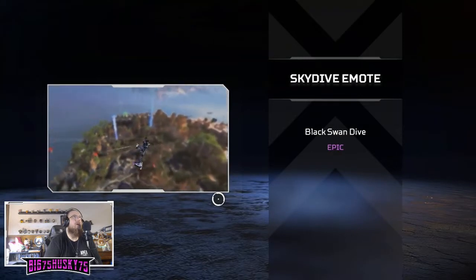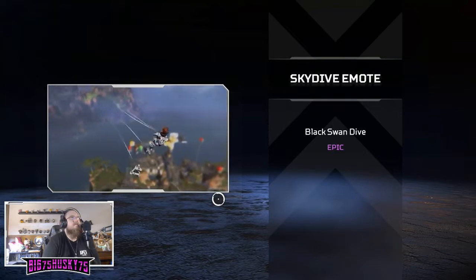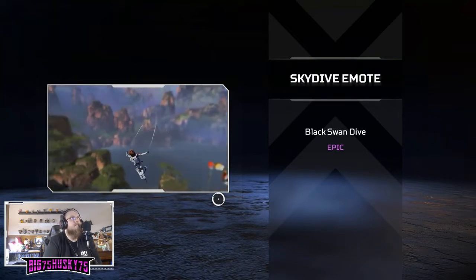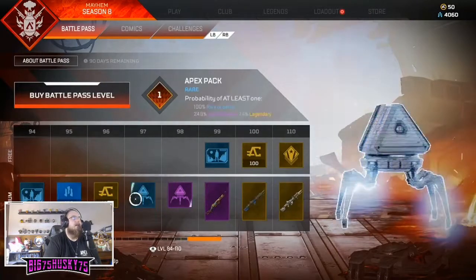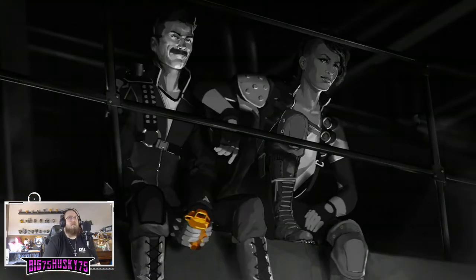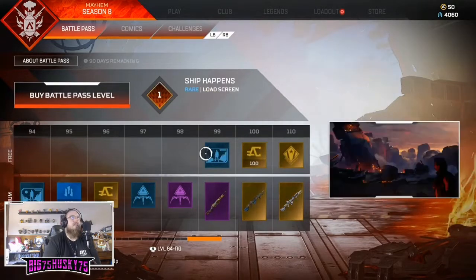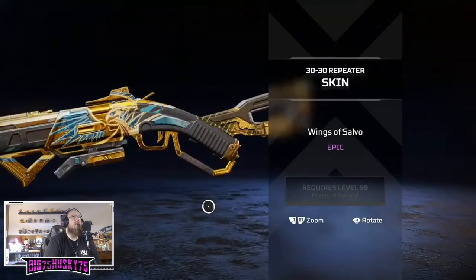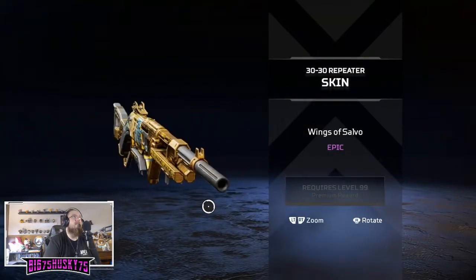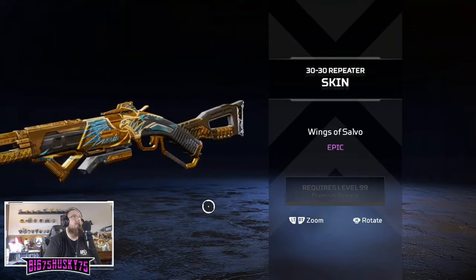Black Swan Dive - she's like dancing like one of the little music box ballerinas. That's really cool, I like that. Wings of Salvo - this is an epic skin but it looks like a legendary skin. It's got the movement animation which is why it's an epic, but that looks really cool, god damn.